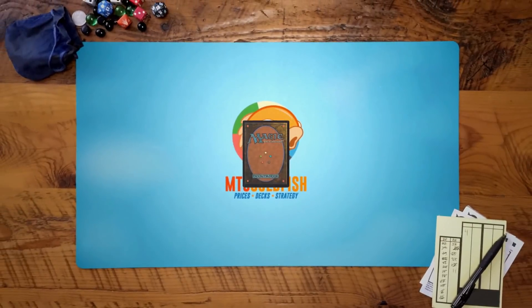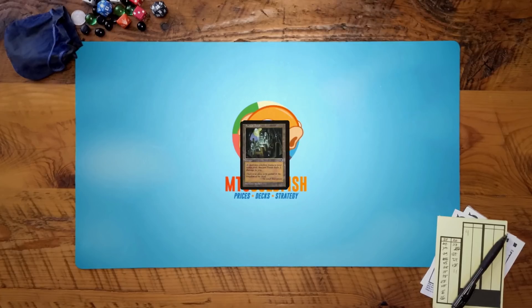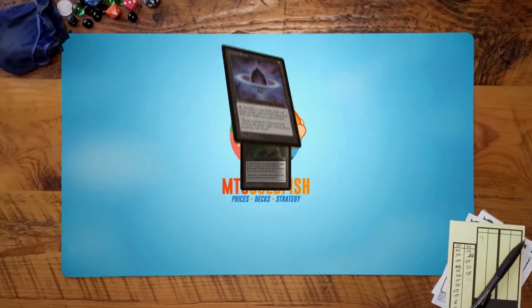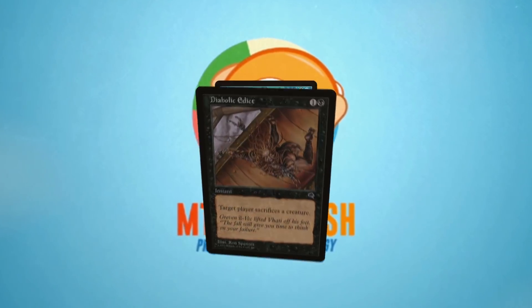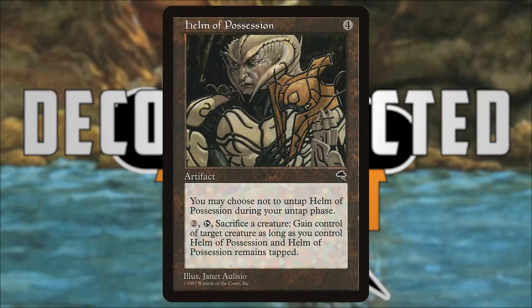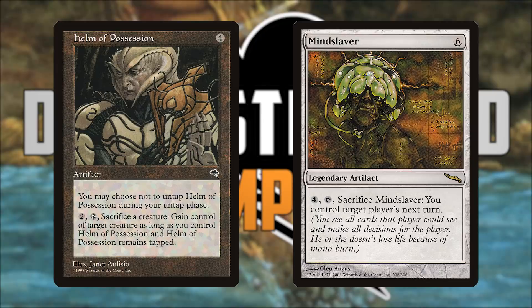The total amount of work that went into Tempest is staggering. The attention to story, art direction, set promotion, and overall card design generated by the Tempest team was astonishing — not to mention the two mechanics cut from development, Cycling and Echo, which were later implemented in Urza's Saga. Cycling is an evergreen mechanic that we see everywhere. And the Helm of Possession, designed by Mark Rosewater, which the rules of the time couldn't fully support in its original design, turned out to be the card Mindslaver, released seven years later in Mirrodin.